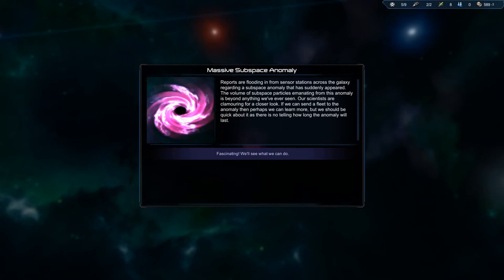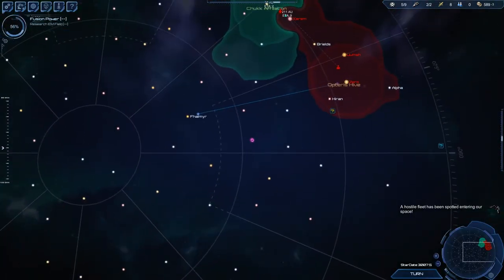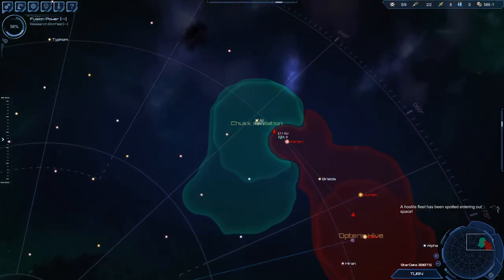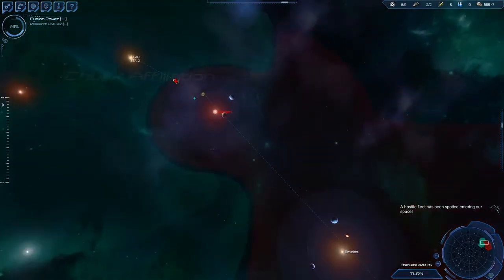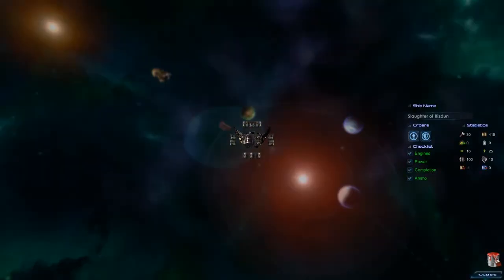Reports are floating in from sensor stations across the galaxy regarding a subspace anomaly that has suddenly appeared. The volume of subspace particles is beyond anything we've ever seen. Our scientists are clamoring for a closer look. But let me tell you one thing — this is not a normal anomaly. This is the Masters — the really, really bad guys.